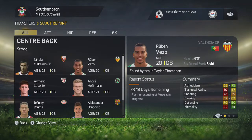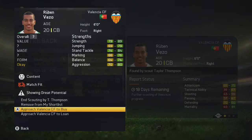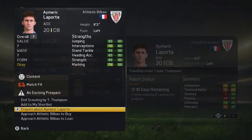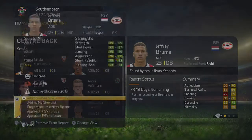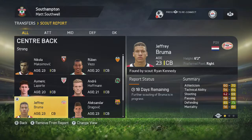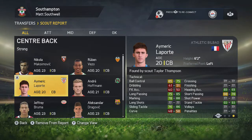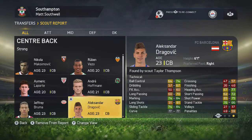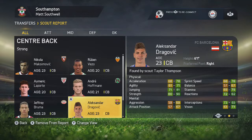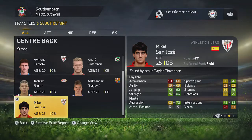We've dwindled it down to seven guys here, so I'm going to make inquiries on them. Not all of these are going to be attainable — some might be too expensive but we can find out anyway. My number one and number two choice: I'd really like this Laporte guy — he's young and he's already got some really good stats, though he's probably going to be too expensive. Number two is this Dragovic guy from Barcelona — he's got some decent tackling and a pretty decent physical category as well. Another guy who's also very good is San Jose, but I'm pretty sure he'll be too expensive as well.